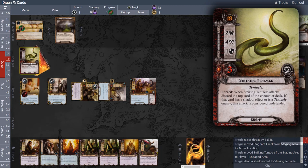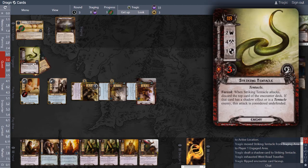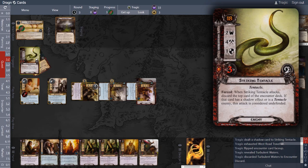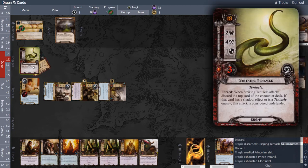We're traveling to that location and this guy comes down to attack. He's a little different — he takes four to kill because he has one defense. 'When the Striking Tentacle attacks, discard the top card of the encounter deck; if that card has a shadow effect or is a tentacle enemy, this attack is considered undefended.' We block with the Traveler. It does have a shadow effect — gets plus one — so this is now attacking for five. The discard is not a tentacle enemy and has no shadow effect, so it is not undefended. The Traveler dies — that untaps the Prince — and then the Prince and Glorfindel attack for six, killing the Striking Tentacle.